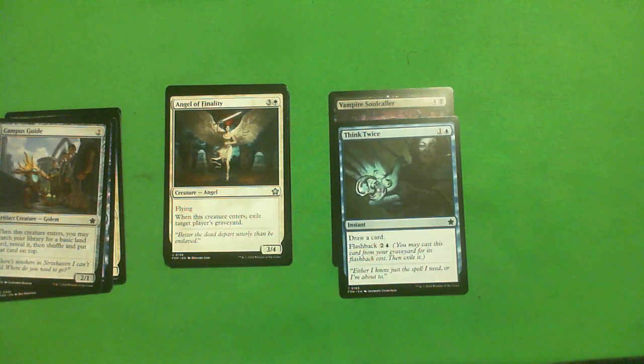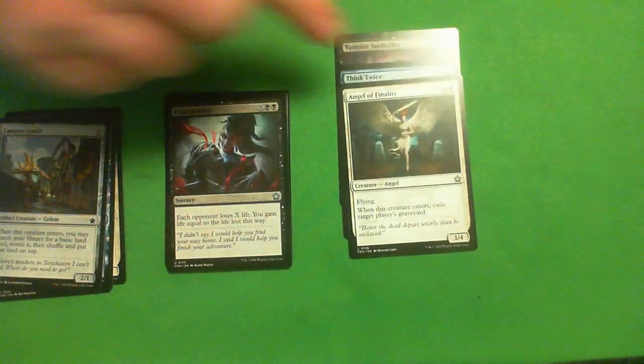Uncommon: Angel of Finality. One white, three colorless for a 3-4 flying Angel. When this creature enters, exile target player's graveyard. You're probably just playing the 3-4 flyer for four — that's a good card. The exile of the graveyard may or may not do something relevant. Probably just on stats a C+. I'll put that in the consider pile.